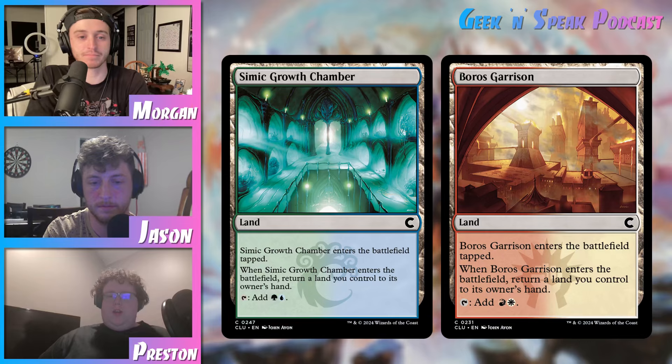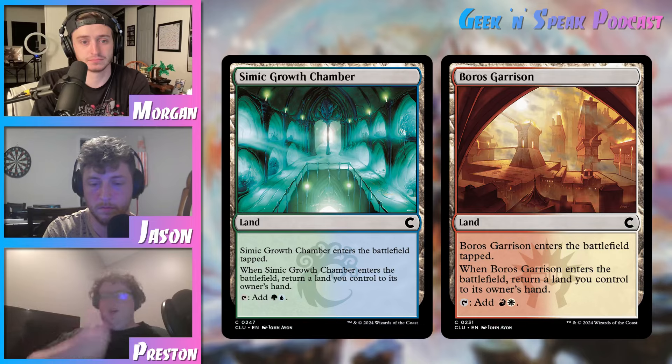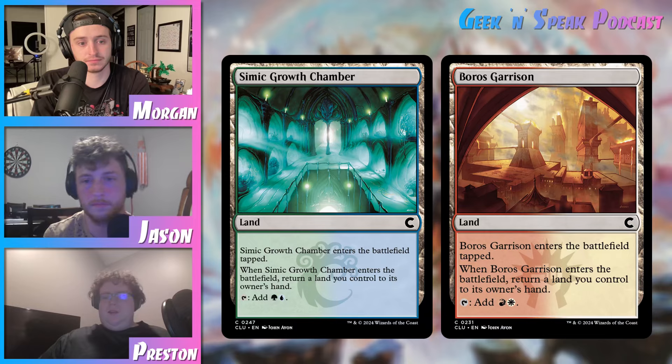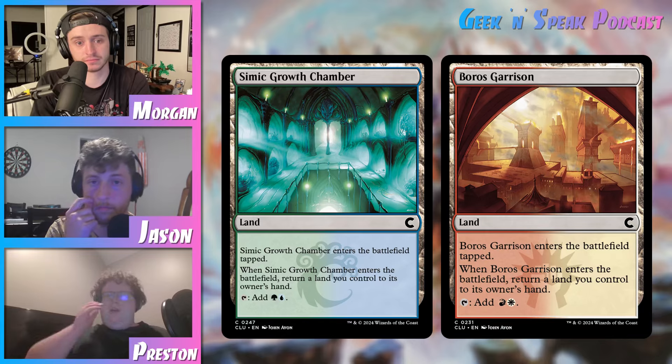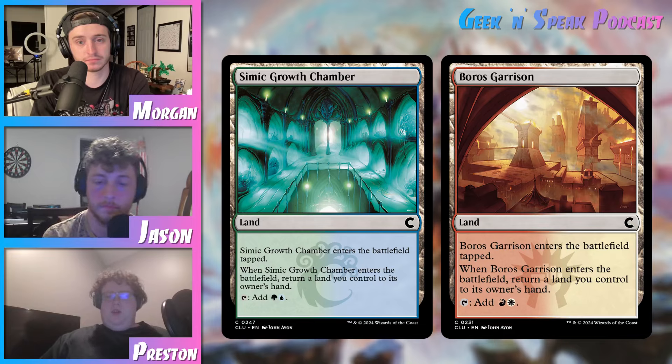I have the bounce land cycle — the ten guilds. They enter the battlefield tapped, and when they enter the battlefield you have to return a land you control to its owner's hand. Then when you tap them, you add one of each of the guild's colors. I specifically really like the Simic one — that's like my main go-to. Something people don't really utilize a lot with these is the fact that you can choose the land for its own trigger. So you play the land, you bounce it with its own trigger, and then you can play it again. That's really good in a Simic deck, because sometimes in those Simic landfall decks you can start running out of lands to actually hit and get your triggers. Having a land that can just constantly play itself again and again — it adds up over the course of a game. I've won a couple games with my Simic deck because I could keep playing Simic Growth Chamber like 20 times.